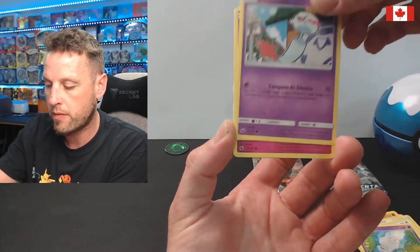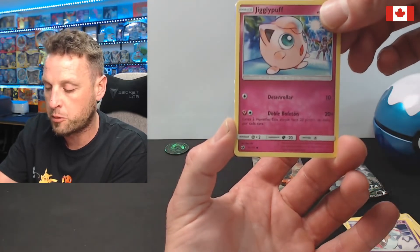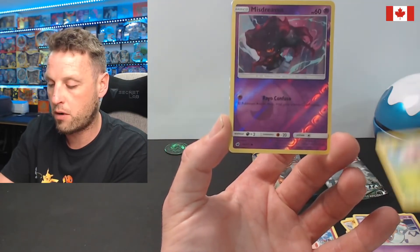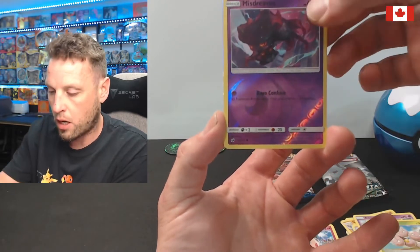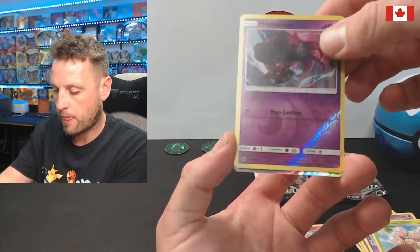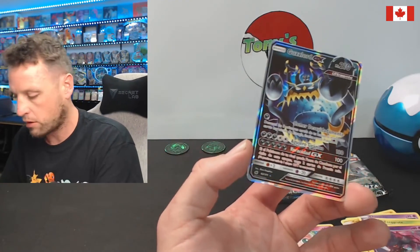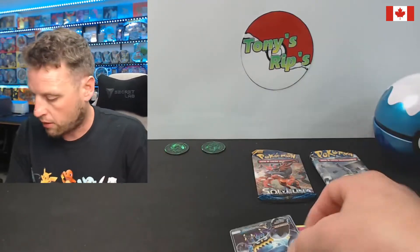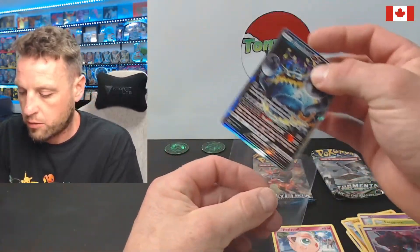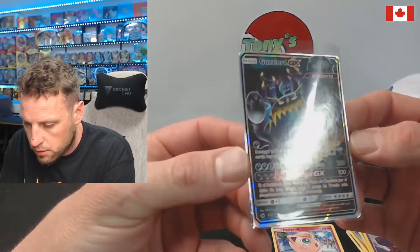I'm not going to know all these names but some of them obviously don't change. Look at that Jigglypuff — that is awesome, I gotta put that in my binder. Nice in Spanish, which is awesome. We'll put that aside to sleeve it. For a reverse, we got an uncommon, and I think we got a rainbow — what did we get? Let's go! Oh, we got Guzzlord GX, which is still sick! All in Spanish — that is sick!